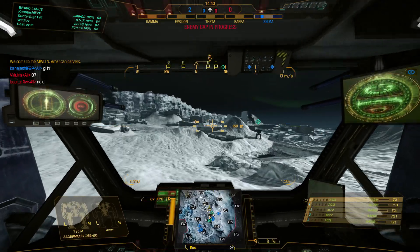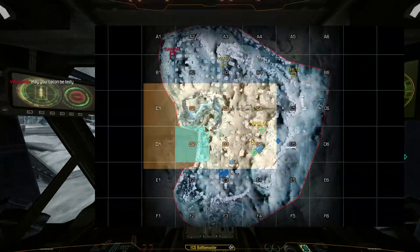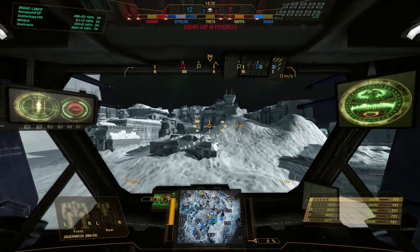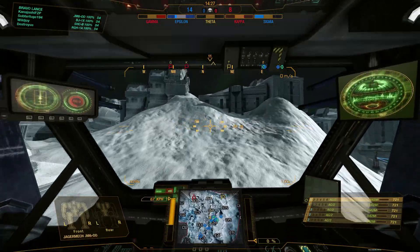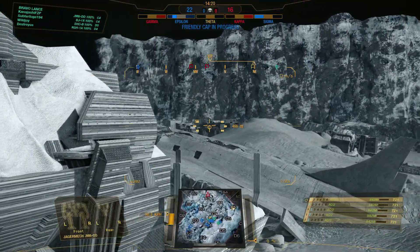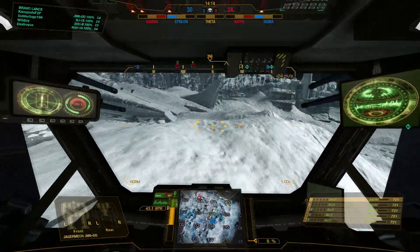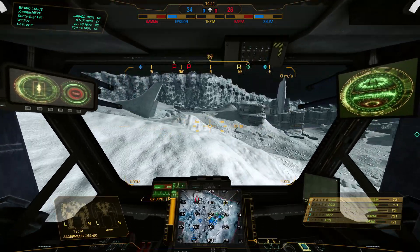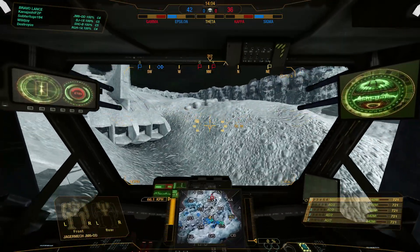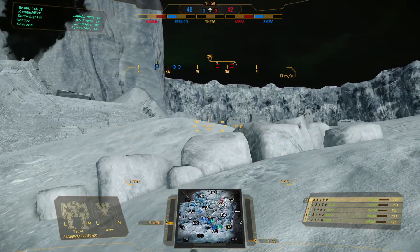For our final match we've got Conquest on the old Frozen City Night. We're going to take a little peek in this gap on top of this building and get a little bit of height - we can possibly see an enemy from this position. Nope, nobody. Alright, continue forward. I don't want to go directly into the down city, as we're not really a brawler type. We're going to go up from the bottom of the dropship and see what we can see.